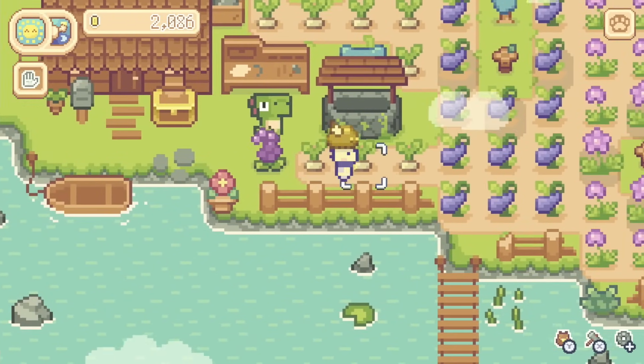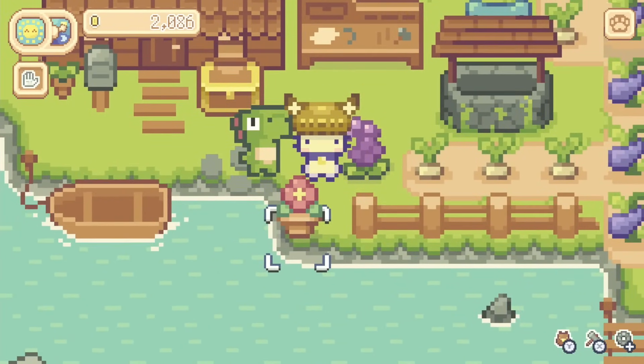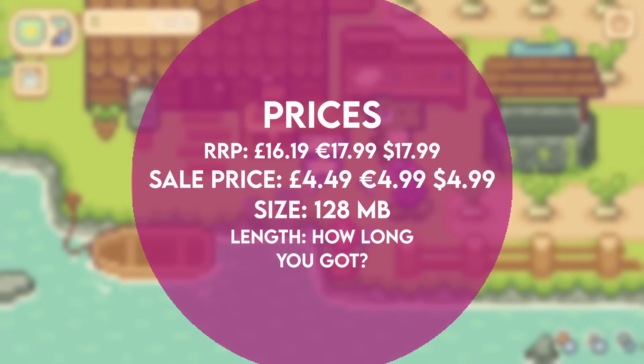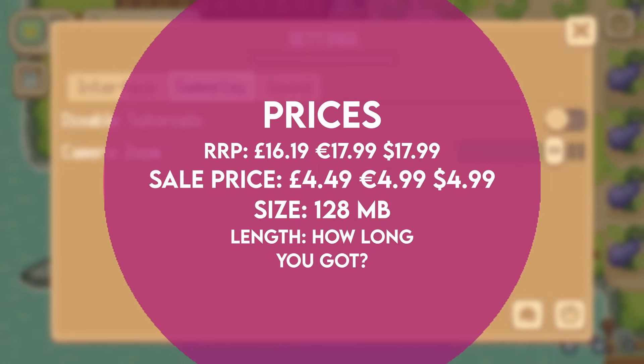If you rather the game more zoomed out, as you'll see in most of the footage here, you can do that, or you can zoom right in and have things more close up. Sprout Valley retails at £16.19, but it currently has a huge sale down to £4.49 — that's 72% off — and that goes on all the way until October the 8th.